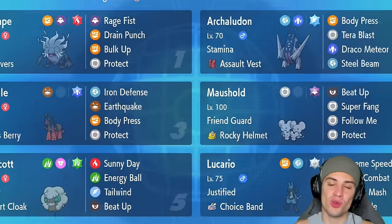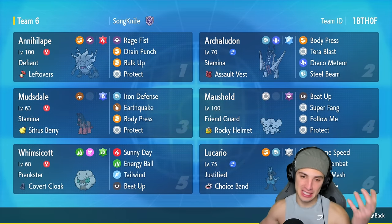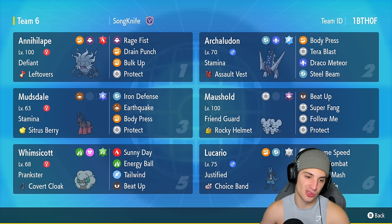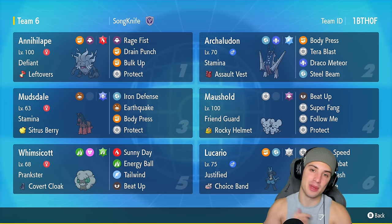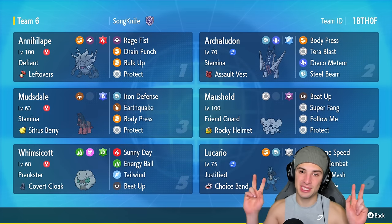We go one and two for today's video — easily should have been two and one if that first match doesn't get critted. Lucario was a lot of fun to use on the Regulation F ladder, but it is a bit underwhelming — there are other Pokémon that are just better. It's a glass cannon that dies out really easily, but this channel is all about fun and Lucario was a good time. Annihilape was a big heavy hitter and Archaludon, Mousehold, Whimsicott, and Mudsdale all played their roles. If you enjoyed the content, smash that like button and subscribe — I'll catch y'all in the next one!